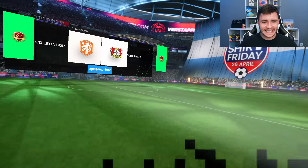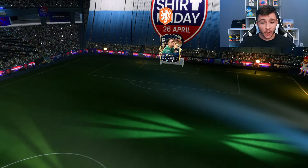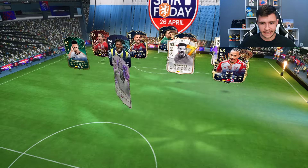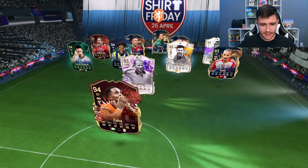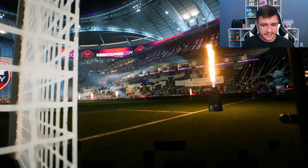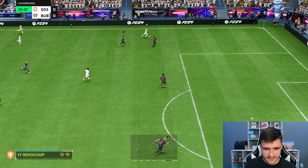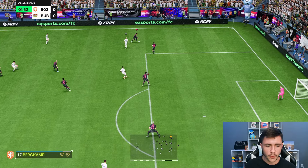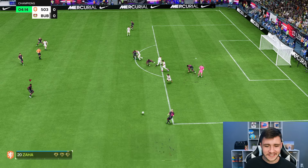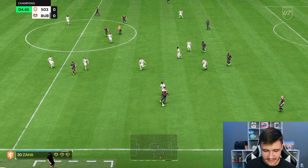Here we are in game number one using the new Bino Gittens Showdown card. We're coming up against Bergkamp, Xabi Alonso, Zaha, Sané, Fred, Lucas Vazquez — an interesting team. The plan is to play him as a left-sided center forward in the 4-3-2-1 where he is both a goal scorer and a playmaker. Let's go ahead and test out the card's dribbling first — probably the standout stat alongside his pace. He has really good agility, balance, and five-star skill moves.